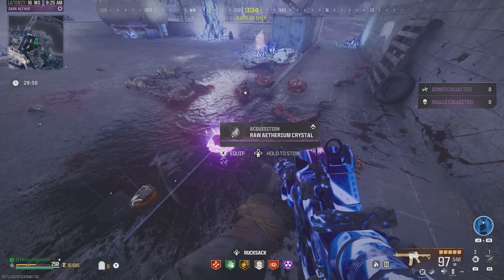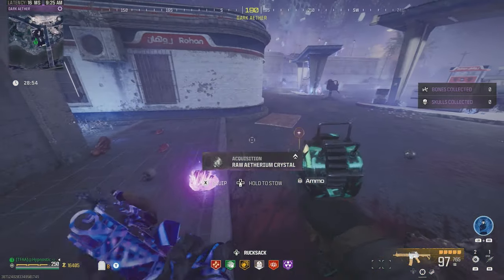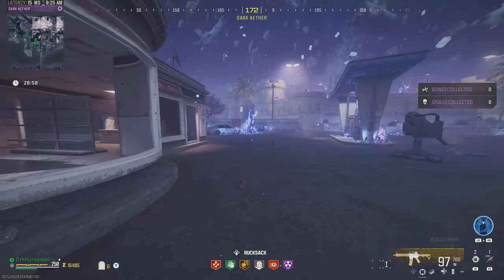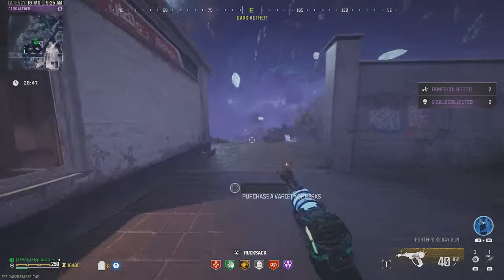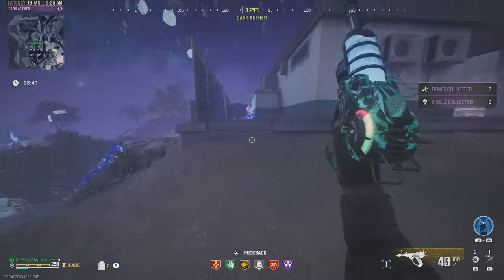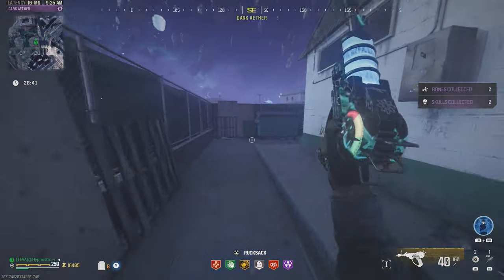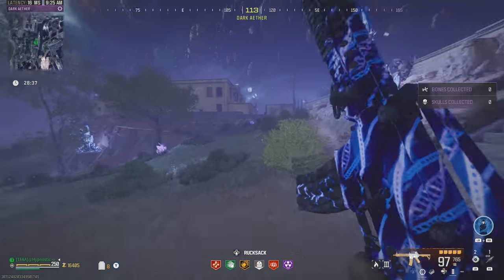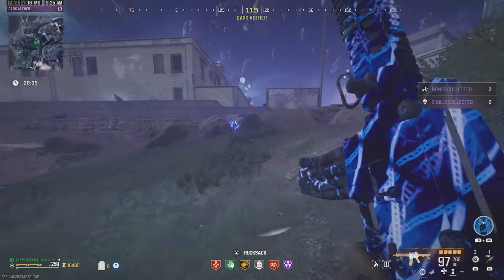Let's see what he dropped — a raw crystal. I'll leave that in there. So if you're here for acquisitions in the tier 4 zone, I wouldn't recommend fighting the mega. I just do that for weapon testing purposes.